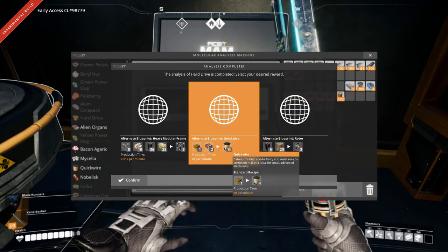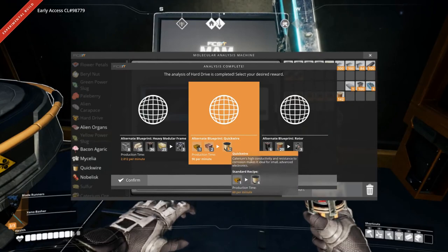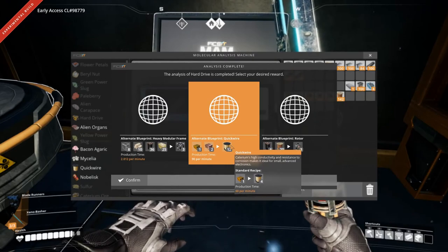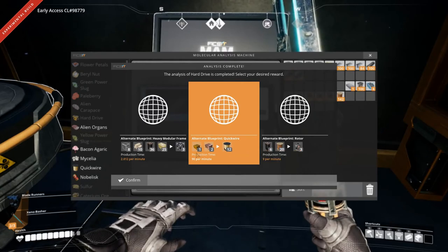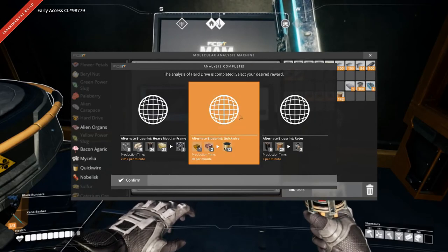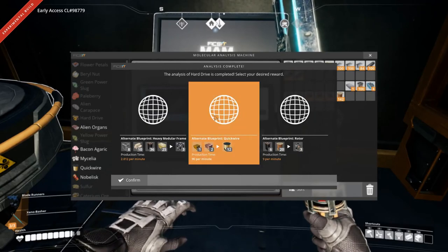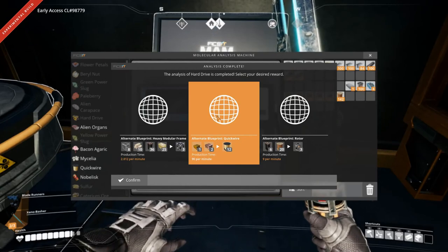We also have Caterium wire. Instead of 60 per minute costing one Caterium ingot for four quick wire, it's 90 per minute but requires a Caterium ingot and two copper ingots. That might actually not be half bad, because we don't use copper for that much — so that could be pretty darn nice.